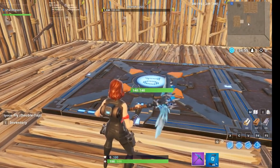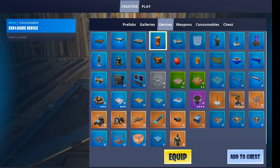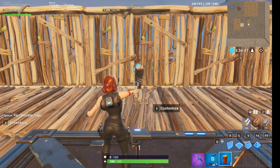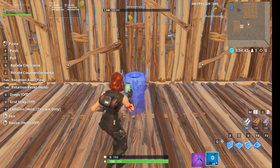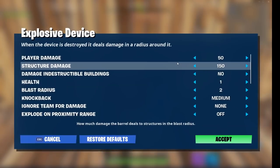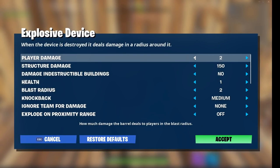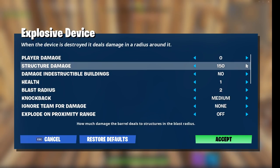Back in the box, pick the wall you want to open up and grab an explosive device from the devices gallery. Throw it down and move it so that it's just in front of the wall. Now configure it, because we have quite some options to change. First of all, change the player damage to zero, and change the structure damage to the amount of health the wall has. In most cases 150 is enough, but you might have to bump it up a little.